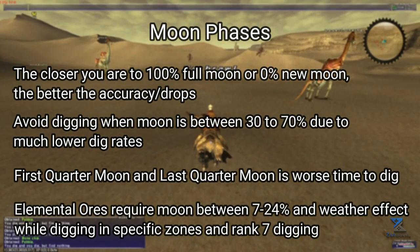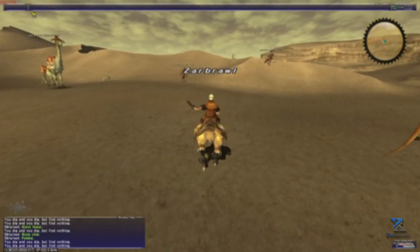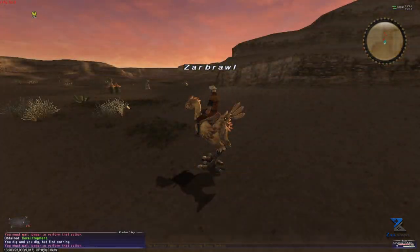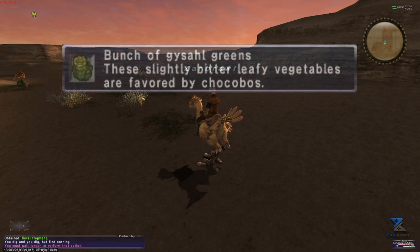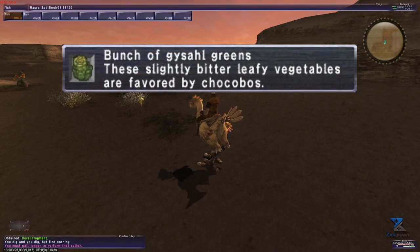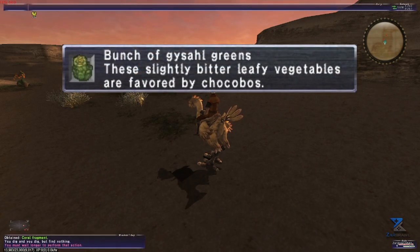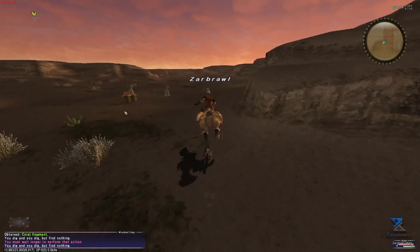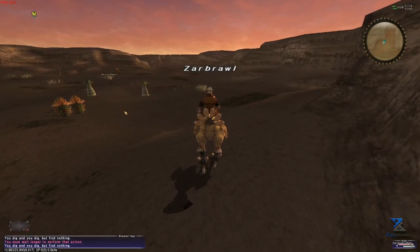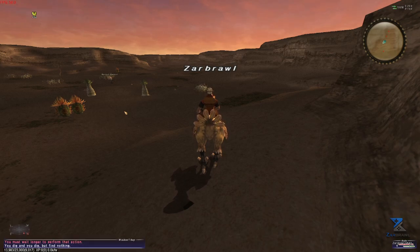You start at rank 0, and it takes a lot of digs to level up. As for how to dig, it's really simple. All you need to do is purchase some Gysahl Greens. You can then ride a chocobo and use the dig command, as long as you're not standing on a rock or something. At rank 0 you will have a 16-second cooldown in between digs. This goes down quite a bit as your rank increases, making digging a lot more efficient in the long run.